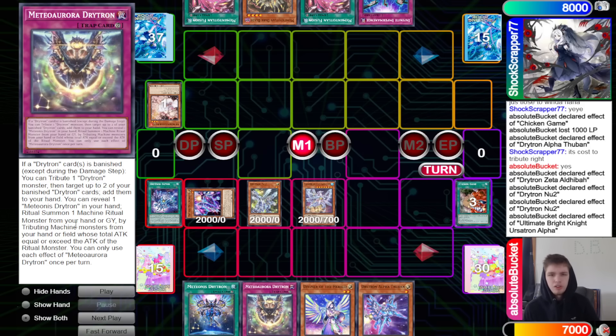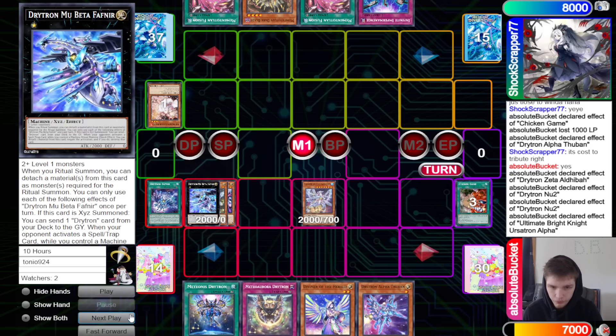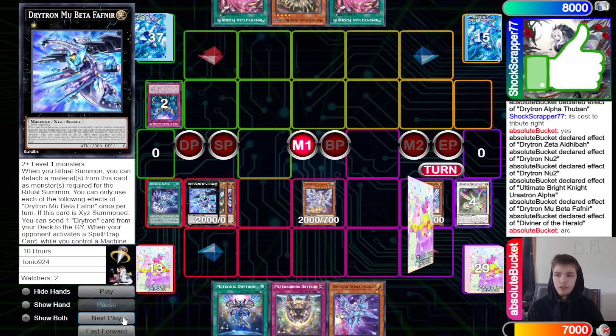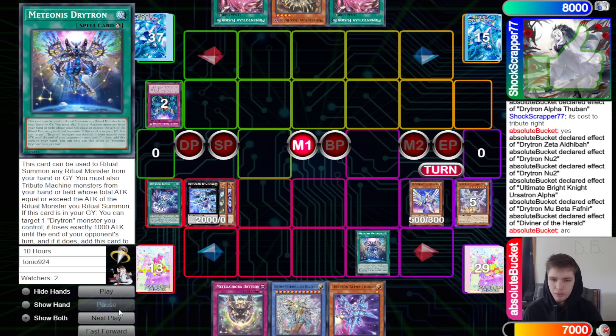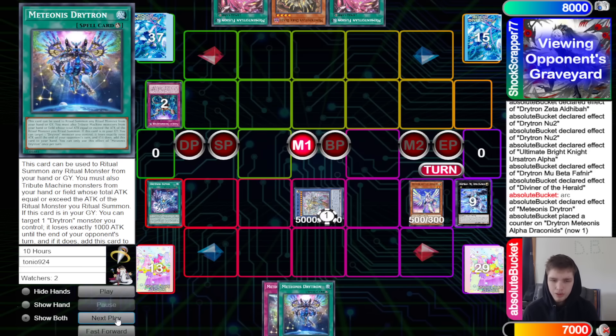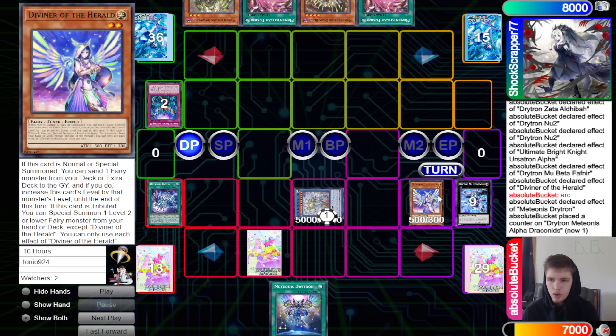The Drytron trap: if a Drytron card is banished except during the damage step, tribute one Drytron monster, target up to two of your banished Drytron cards and add them to hand. You can reveal one Drytron ritual spell in hand to ritual summon a machine ritual monster from hand or graveyard by tributing machines whose total ATK equals or exceeds the ritual monster's ATK. Overlay into Mu Beta — Mu Beta effect gets hit with Imperm. Normal Diviner, effect on peril of Herald of Arc Light, search Drytron Myonos Alpha and Draconids. Ritual spell tributes to summon out, effect adds itself back, Ritual loses 1000 ATK. Set trap, pass turn.